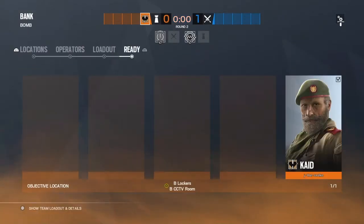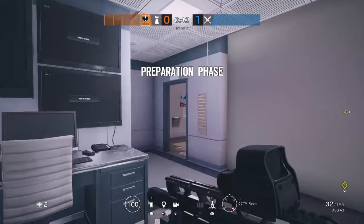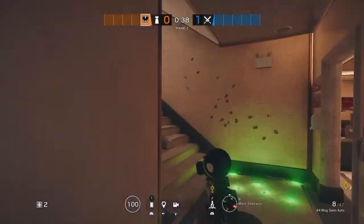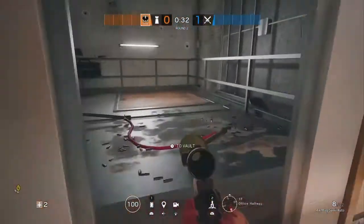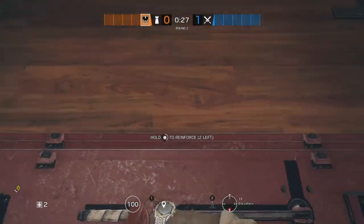The second operator we're going to use is Cade. Cade has one of the easiest jobs on this Bank defense. Seeing that he can electrify hatches, your first job is to go up and reinforce them. Cade is kind of a flex op, but he is important in preventing them from opening hatches too early. If they do want to open hatches, they've got to use a lot of utility or get a Maverick or a Kali.